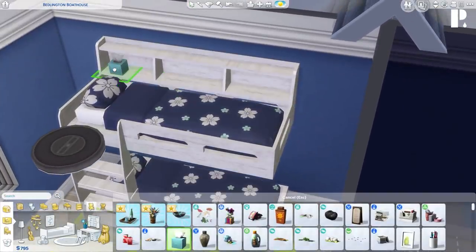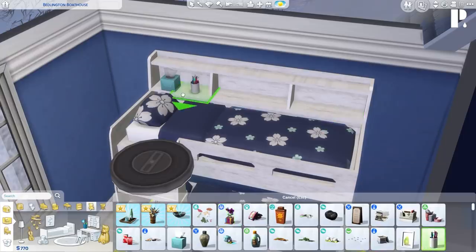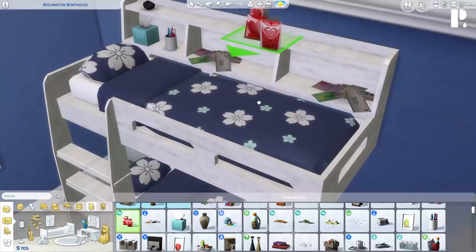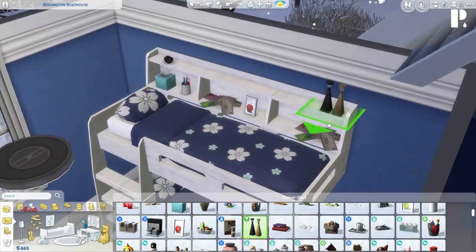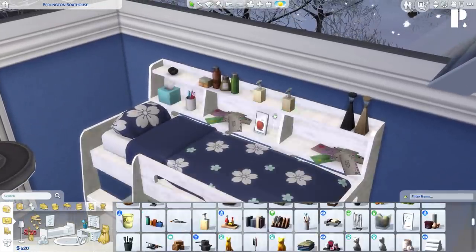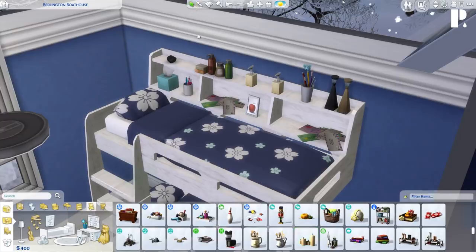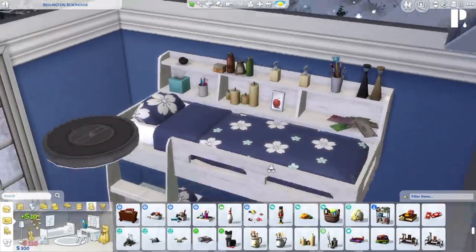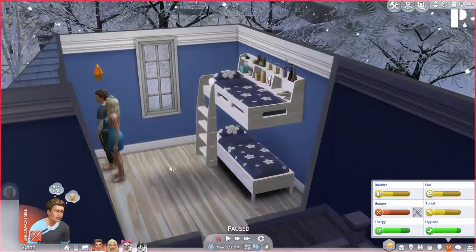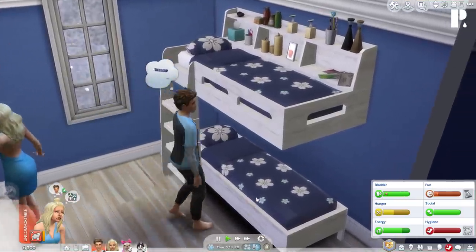Let's go into decor items and clutter. We can place tissues, a vase plant, toothbrushes — oh my gosh, there are two shelves I can use! We can put letters, Valentine's Day cards, pictures, salt and pepper shakers, body care essentials, soap dispensers, pencil holders, candles. Look at how amazing this is — absolutely iconic. Now let's see if our sims can sleep in the beds with the shelving unit version with no problems.